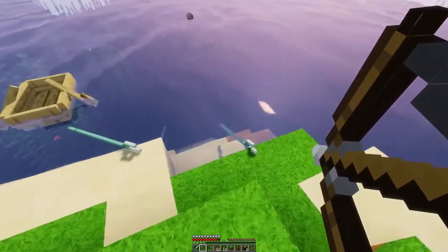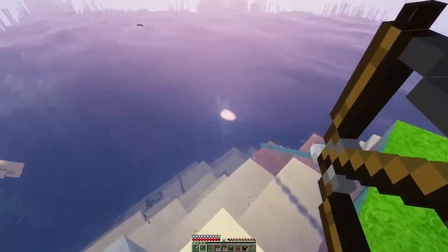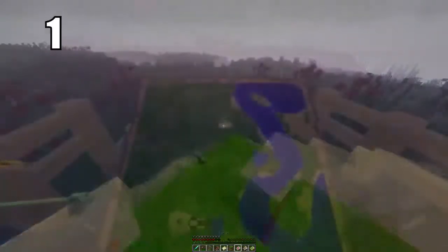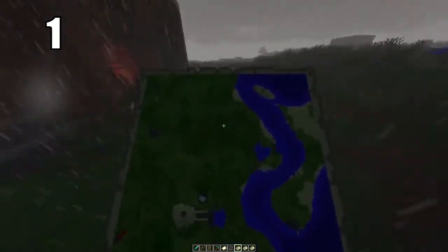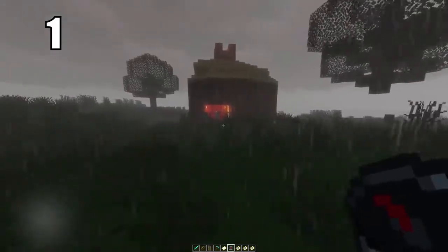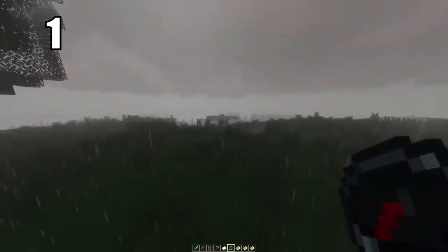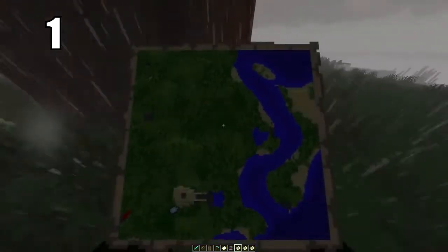Now finally, the number one survival tip that's really going to help you practically is to make yourself a compass and a map. These are by far the most important tools, especially if you're new to Minecraft. A map will basically mark out exactly where you are, where your house is, and the general vicinity of the surrounding area. A compass, if you get too far out of the range of your map, will give you the general direction you need to head to get back home. These two tools in combination will make it so you never ever get lost in this game — I cannot recommend them strongly enough.